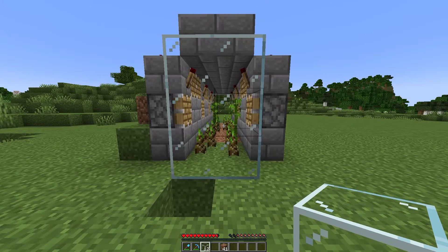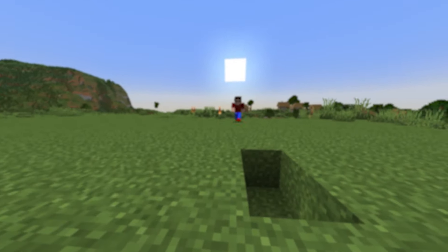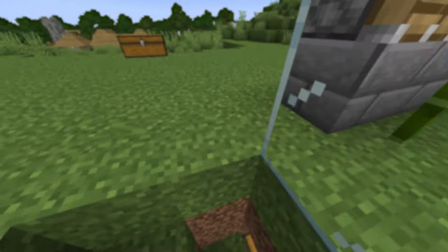Inside the farm, go ahead and place down all of your bamboo on each of the dirt blocks. As a quick extra tip, I recommend putting a wall on the outside of the farm on both sides so none of the bamboo will end up leaving the farm. And that's it for this farm — thank you guys so much for watching, make sure to subscribe and like the video, and I'll see you in the next one!